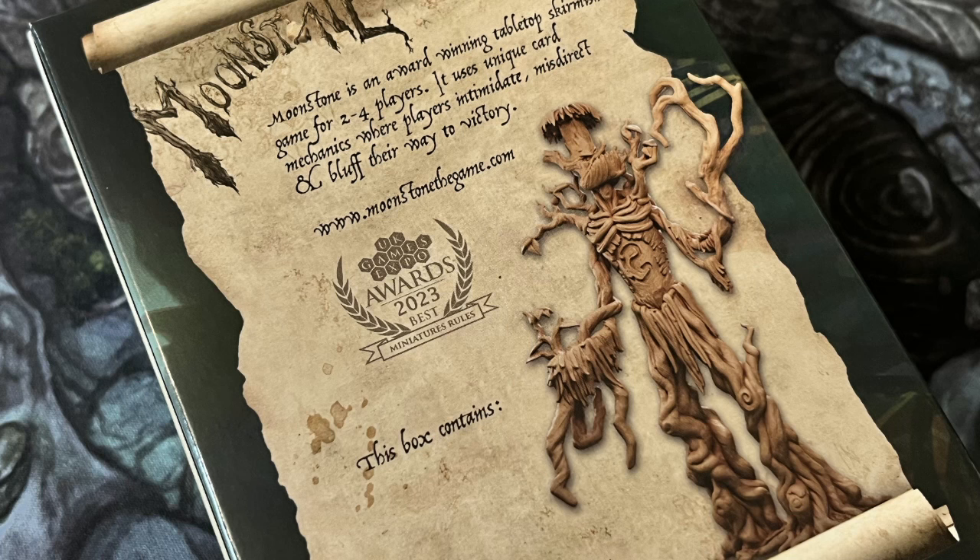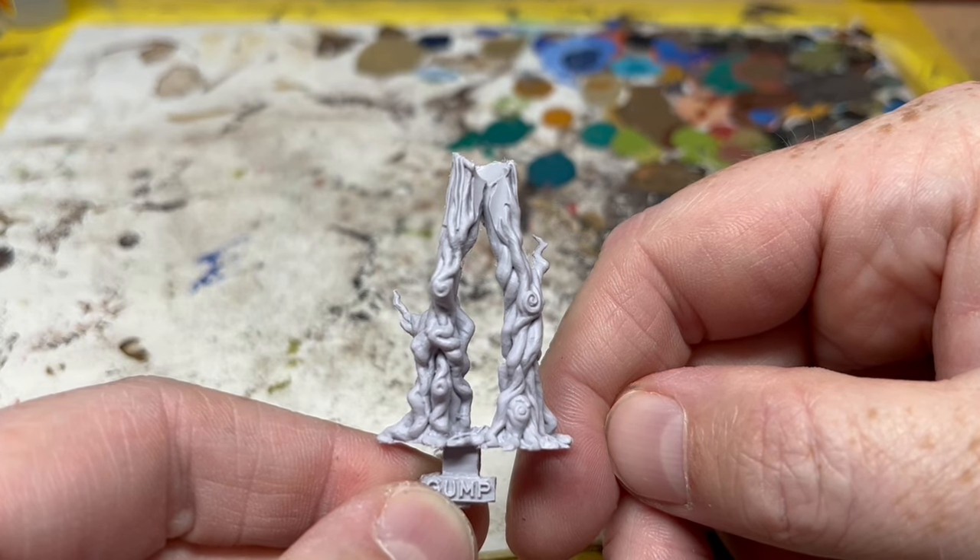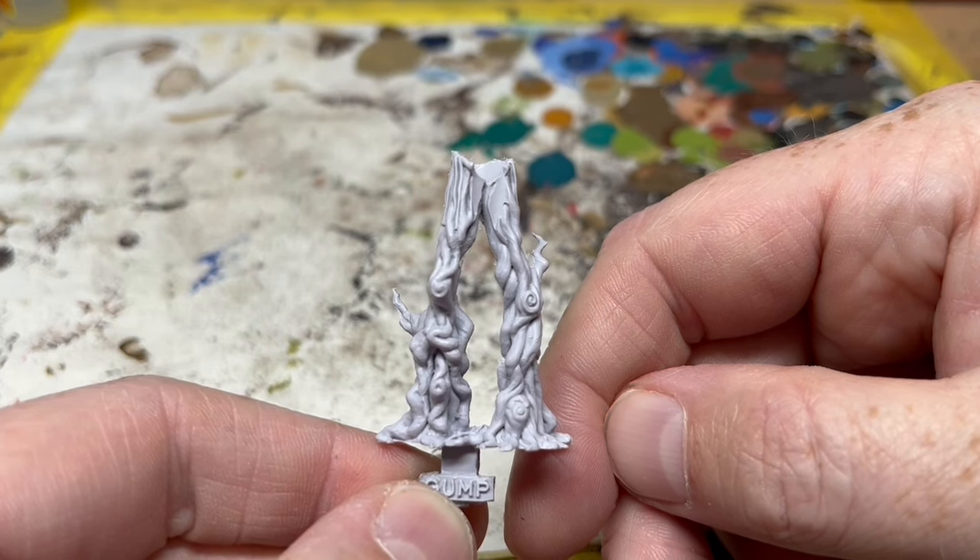Let's get a closer look at Gump. He comes on three sprues. The first sprue is just his legs — they are all twisted, contorted and knotted, and end in splayed roots rather than feet. Beautifully detailed.